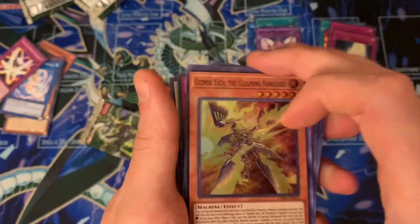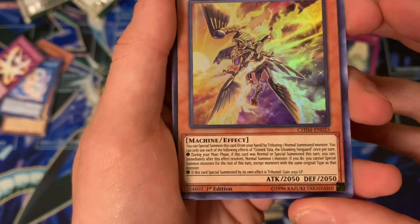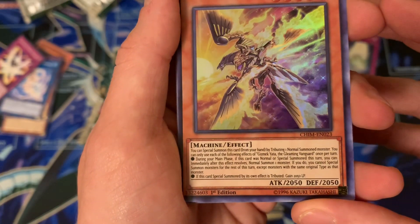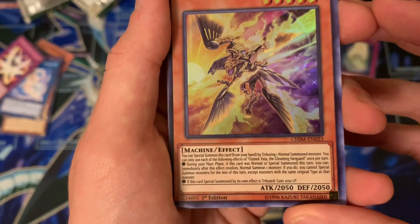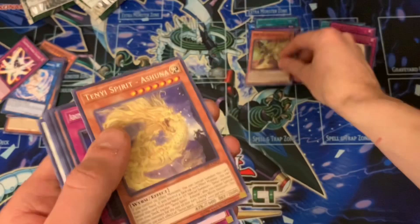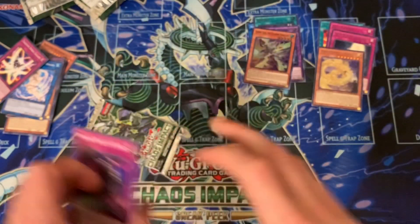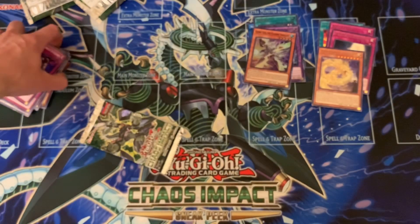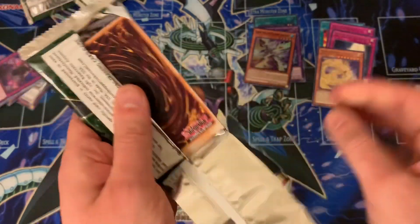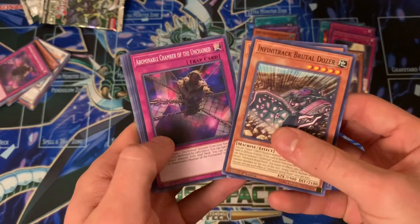I'm wondering — I said worm monsters, let me look again. Am I just dumb or am I blind? I took too long focusing on it. Oh it's this card. Tell me guys, do you think Tenyi could work with Yang Zing — a Yang Zing Tenyi hybrid? Infinitrack?